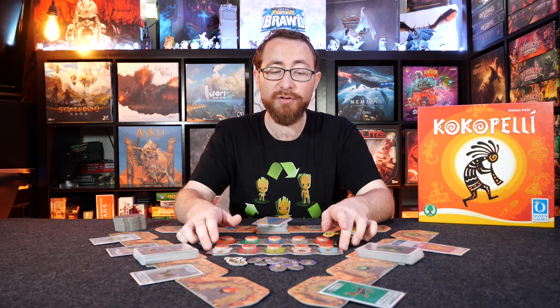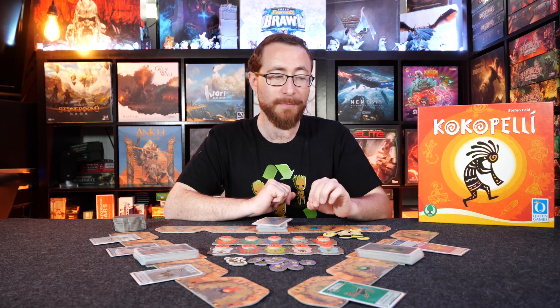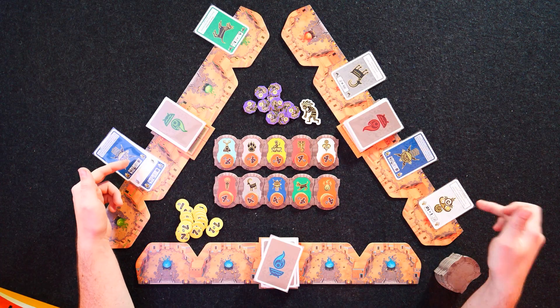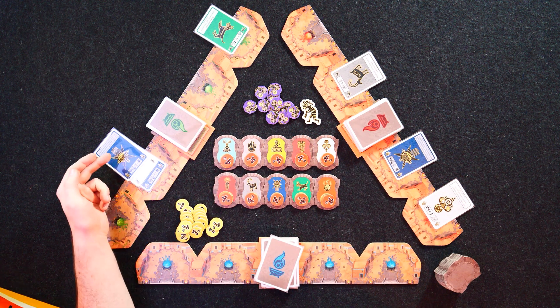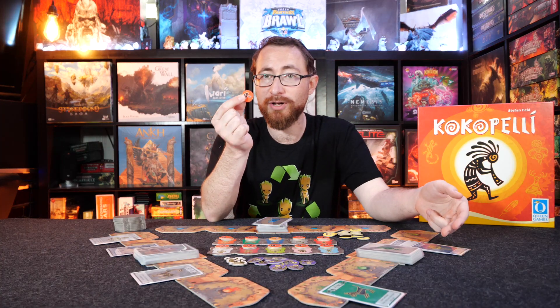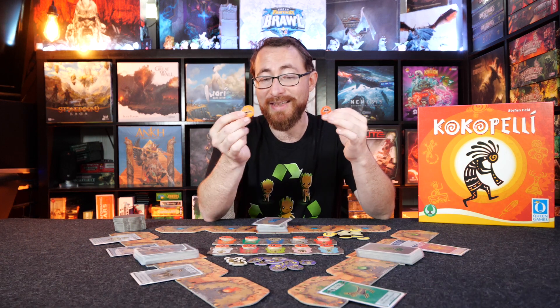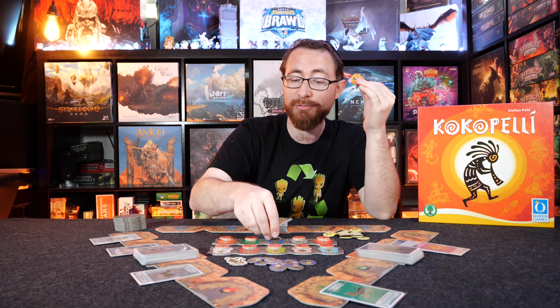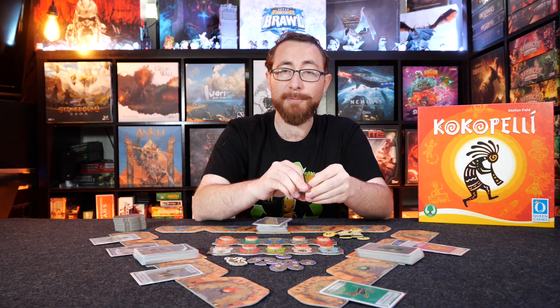The way you get points in Kokopelli is going to be a few different ways. The primary mechanism is going to be by completing ceremonies. All these cards that are played on the table are ceremonies. When you play the fourth card to a ceremony — if someone plays a fourth blue card here — they will get the four blue points for completing that particular ceremony. The next person will get three points, and then after that everyone else will get only one point. That is the primary way you get points.